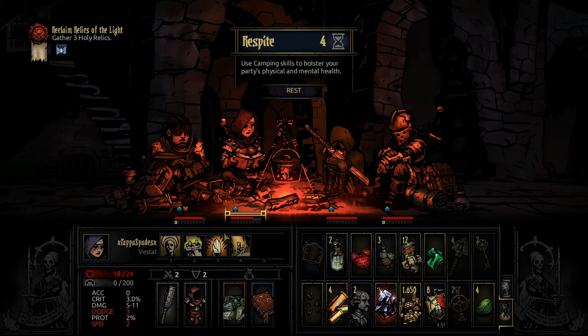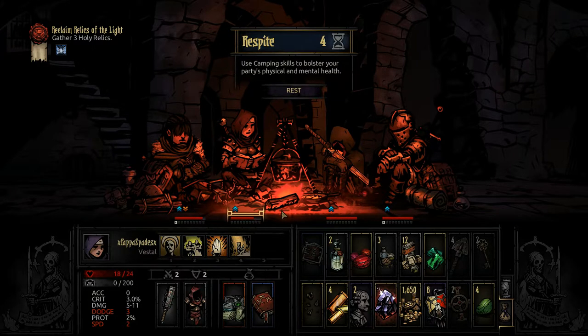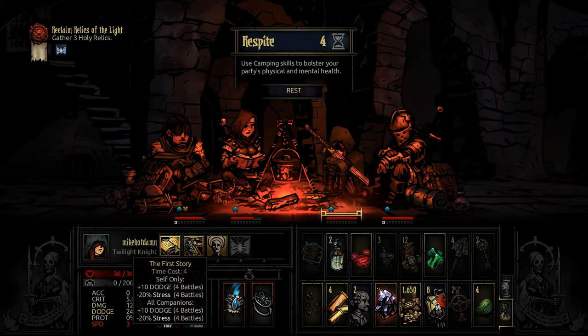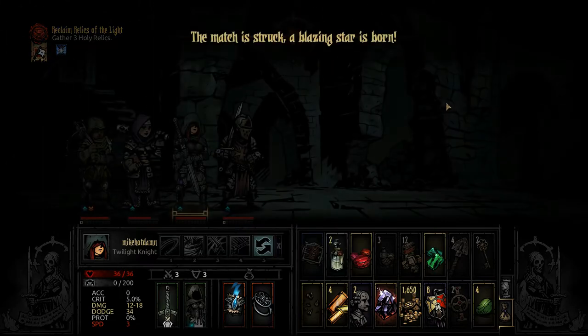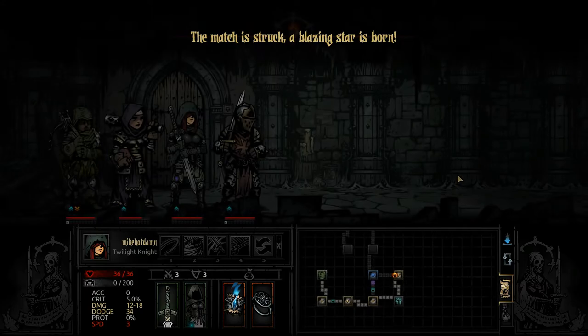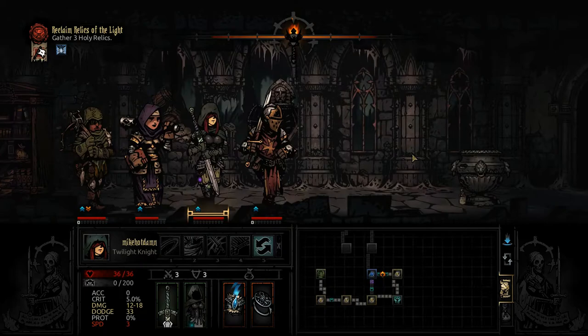Get some damage up on you. 10 AC, 10 dodge — hmm. Our people are pretty stacked right now. "The match is struck, a blazing star is born." I hope we don't get something scary — why do I offer that out to this game, man? That's what gets you into trouble.